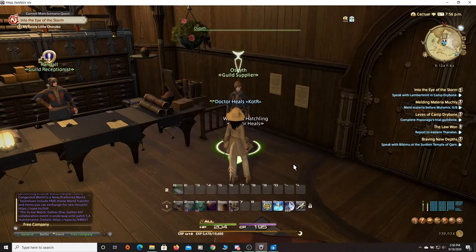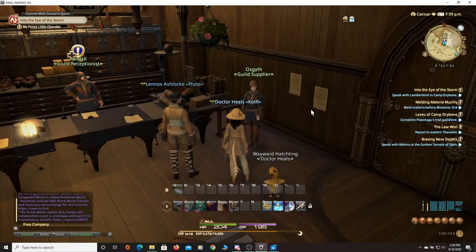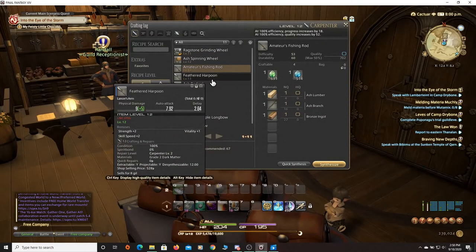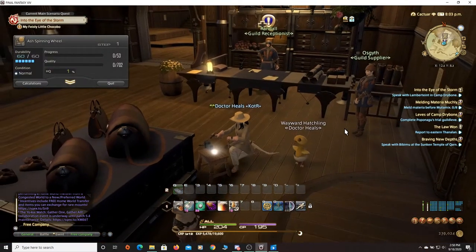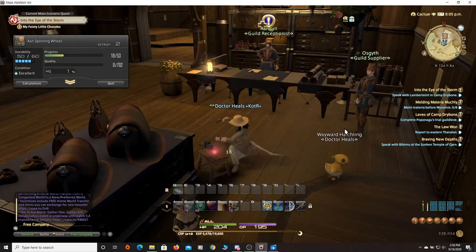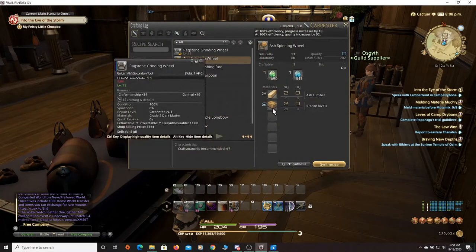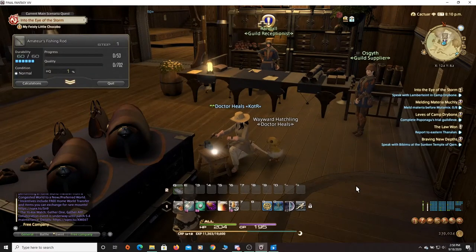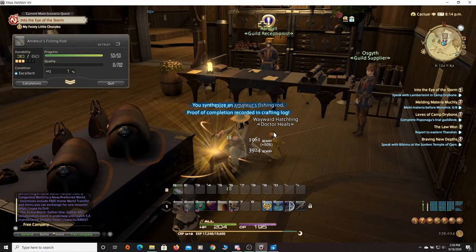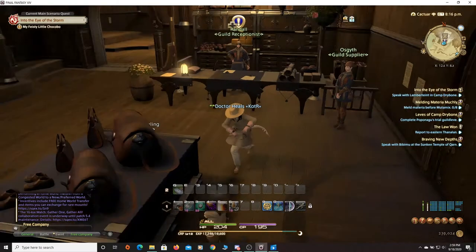I suggest any new player just buys as many of these materials as they can, opens the crafting log, and starts making things. I already bought from the different suppliers, so I can make all these different items. Ash spinning wheel — no problem, basic synthesis, no high-quality needed, and you get the bonus experience. I'll make this amateur fishing rod to prove the point — you can make these base-level items and still get a lot of experience.